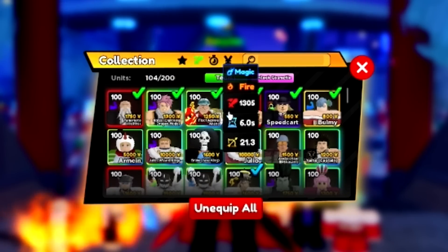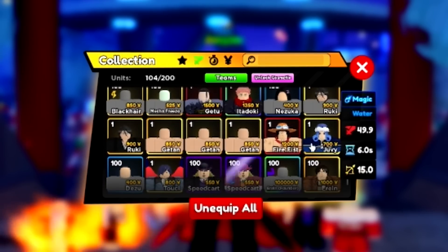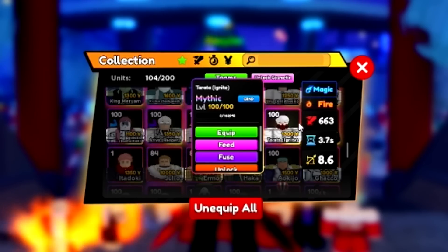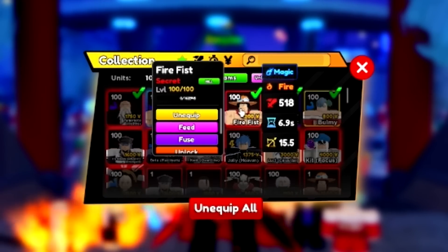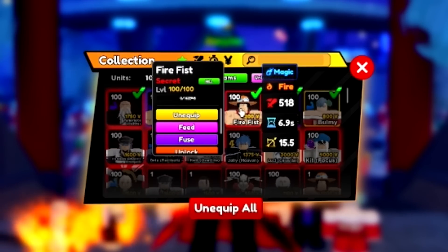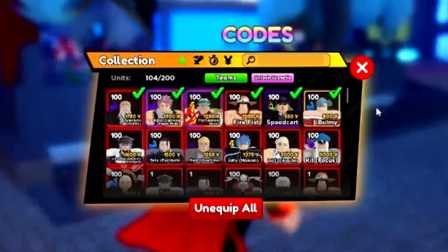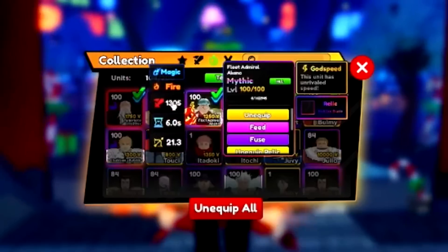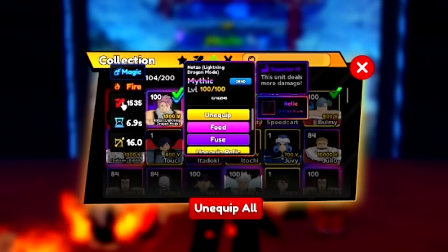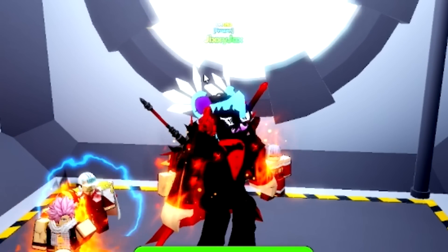The team I'm using: Yamamoto, which was recently removed and is the best fire unit in the game currently. We also have Natsu, A Kainu for air damage, Fire Fist for air damage, and Tirada which is technically a fire unit that does more damage than Fire Fist, but they're both really bad. I want more air damage because we're doing one of the harder maps and we need quite a bit of air damage to win.